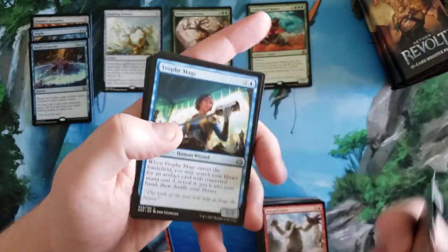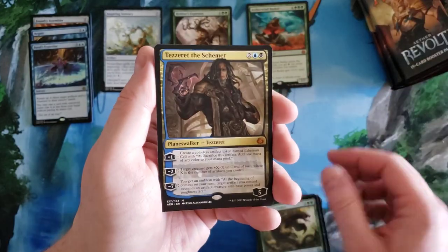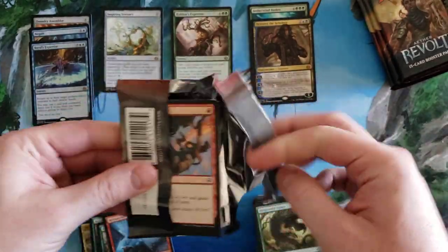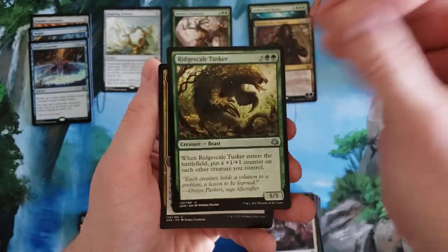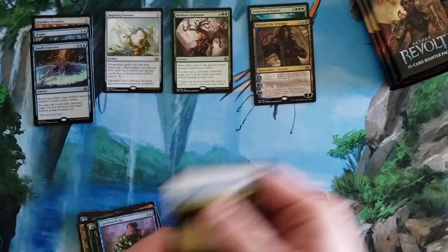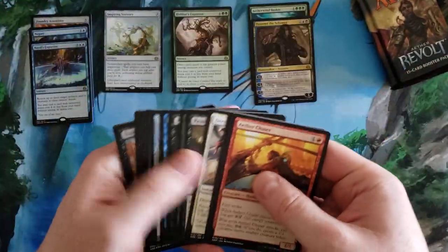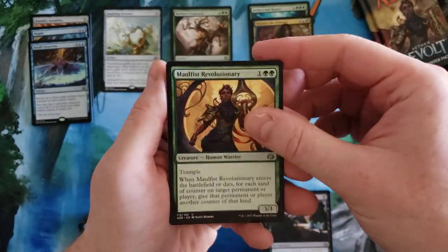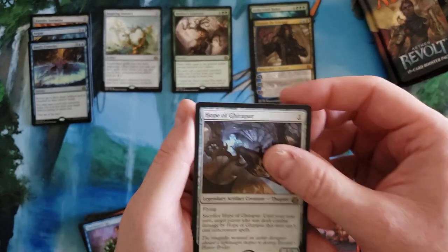Foundry Assembler, Treasure Keeper, Gonti's Machinations, Enraged Giant, Release the Gremlins — come on, let's get a Walking Ballista! This was from a sealed case. Tezzeret the Schemer — our second mythic. Restoration Specialist, Tusker again, Hidden Stockpile again, Quicksmith Spy. Feeling like we're in a rhythm here — Gonti's Machinations, Servo Exhibition, Siege Modification, Hope of Ghirapur — that's different, seems kind of cool.